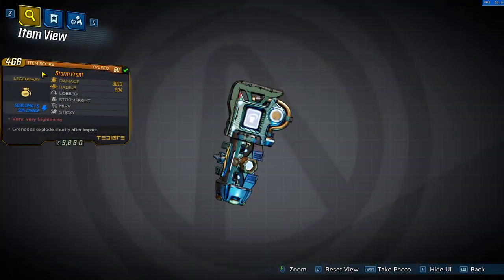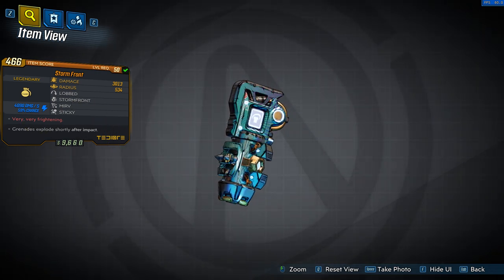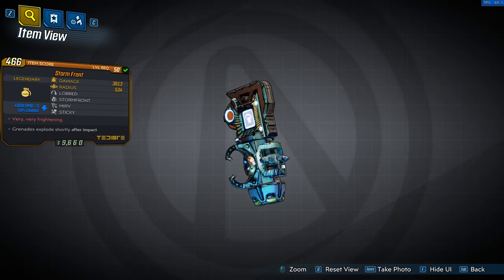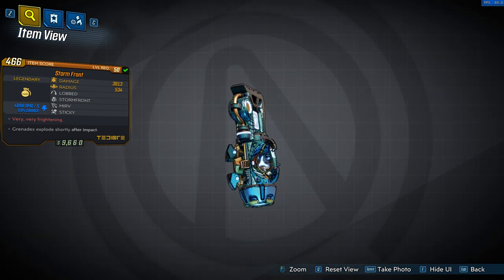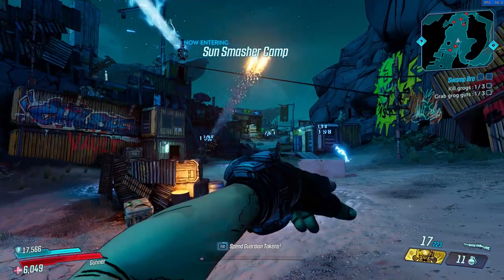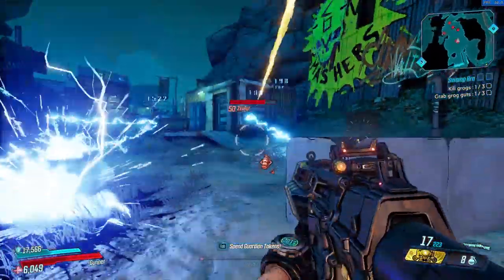Similar to the Krasar, the Stormfront is also returning from Borderlands 2 with the same effect — it's always shock and is a great grenade for crowd control. It is a sticky mirv grenade that can come with any grenade type and will spawn multiple grenades after impact dealing shock damage to any enemy within an insanely large radius. As Queen told us in Bohemian Rhapsody: thunderbolts and lightning, very very frightening. I'll let the gameplay speak for itself.